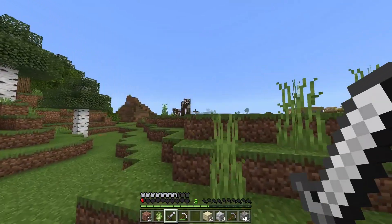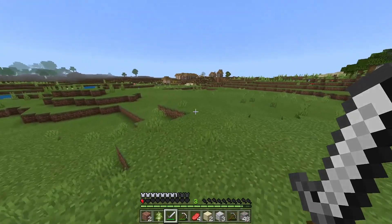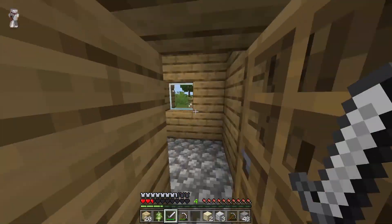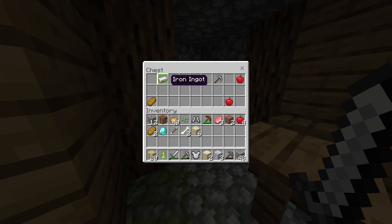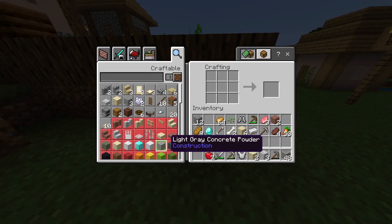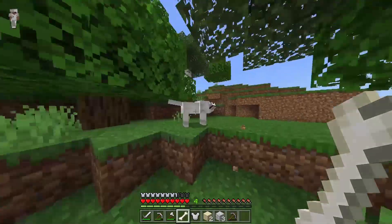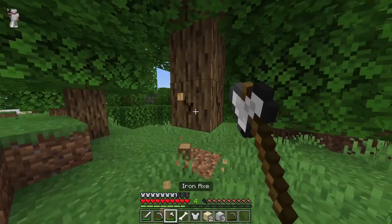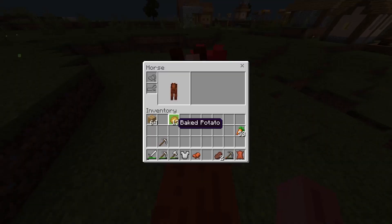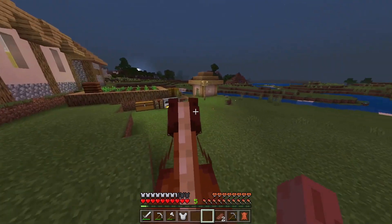I kept walking and in the corner of my eye I actually found a full village — the craziest village ever. I found a blacksmith, and not just one — there were two blacksmiths! The chance of that actually spawning is literally less than 1%, it's so rare. I made a temporary base setup, grabbed some wood, and found a wolf in those woods and tamed it for our pet. This day was going a lot better than before.